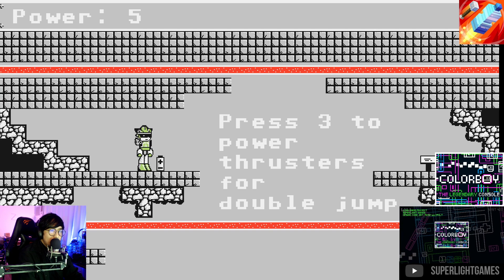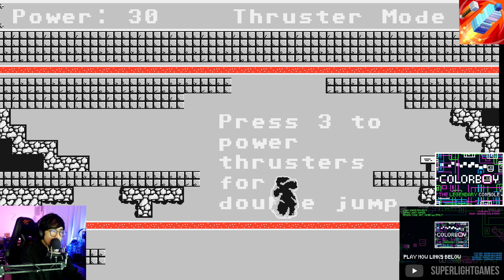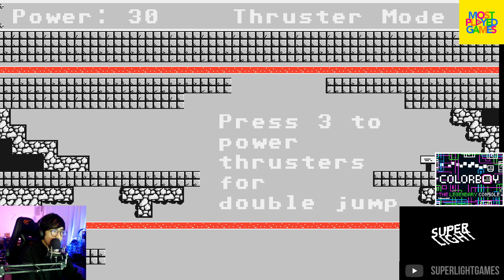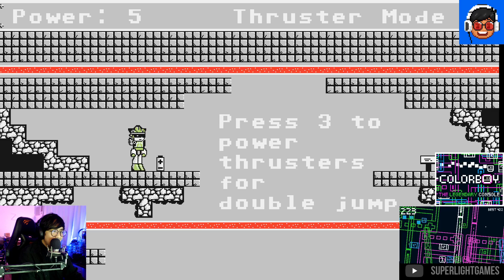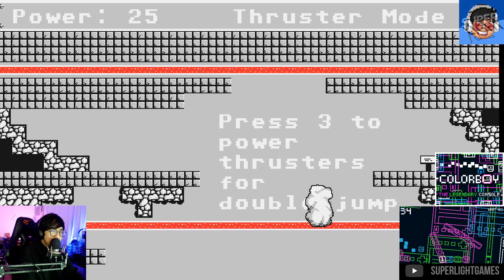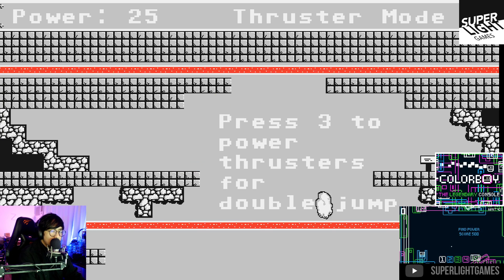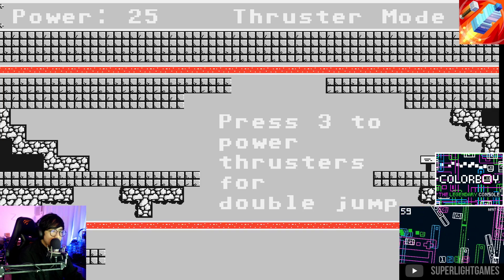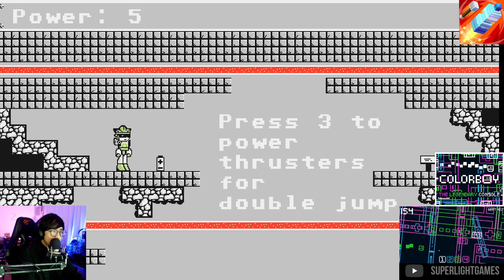Press three to power the thrusters for a double jump. My jump timing is really bad here — how do you use it though? When you jump, do you hold it?